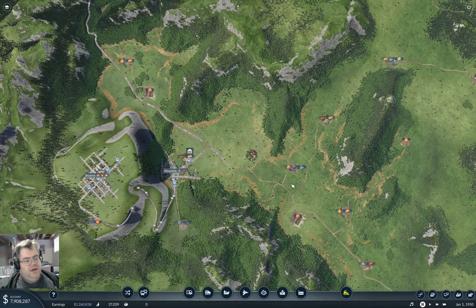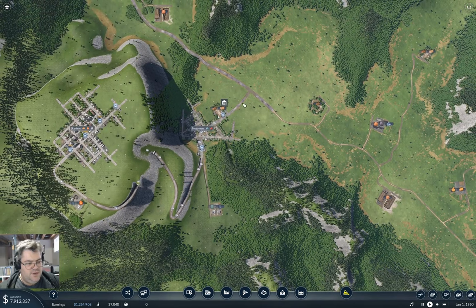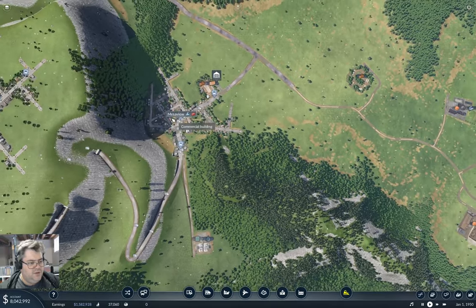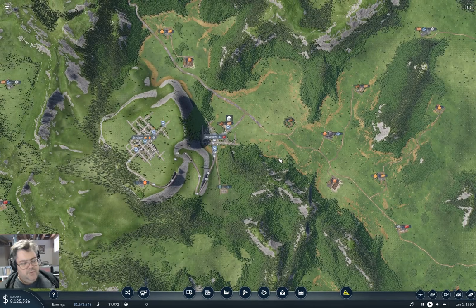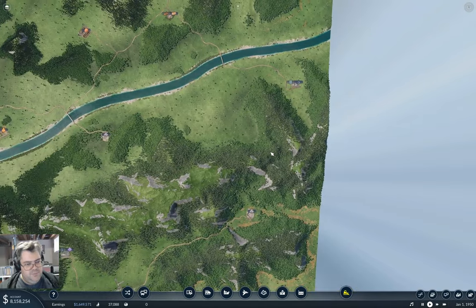Hey everyone, welcome back to Flat Top County in Transport Fever 2. We're sitting here looking at Mesa View where last time we did a bit of mucking about with a highway up to the top of the mesa, got a bus connection going between Mesa View and Sky View. Now I want to extend the highway network — you may have detected a theme if you've been watching — and build the whole highway network before starting other things.